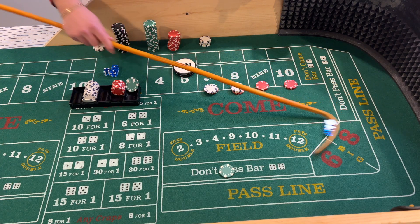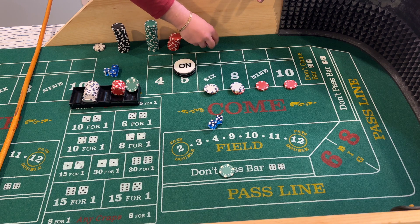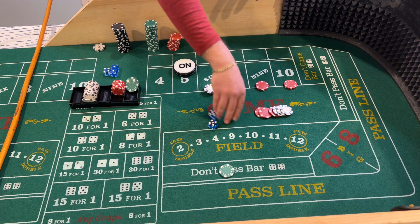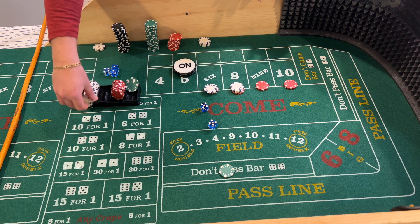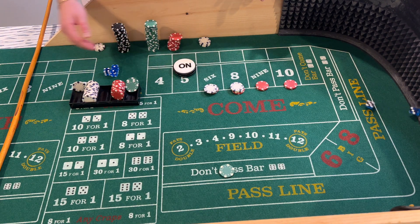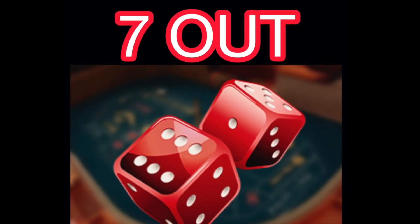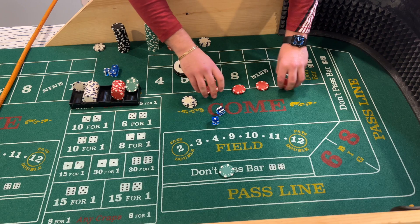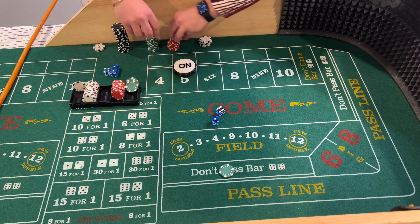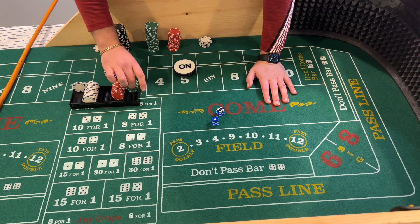Ten-ten hard — going to pay $18. Rack that. Then a six-one-seven — lose these bets, but get paid on the don't pass. Rack that up.